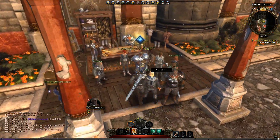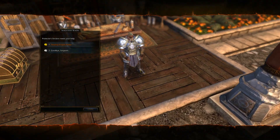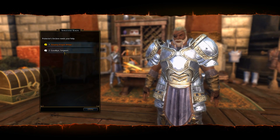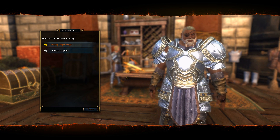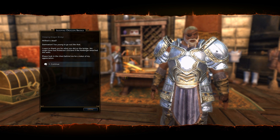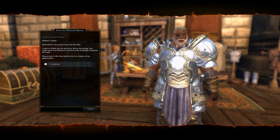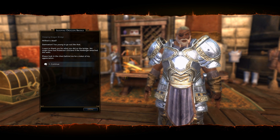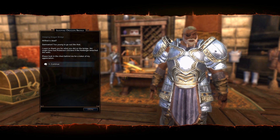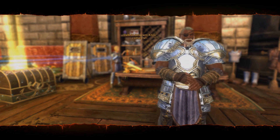Who do I need to talk to? This guy with the blue thing — Sergeant Knox, let's talk to him. Protector's Enclave needs your help. Yeah, goodbye sergeant, let's do that. Wilfred is dead — damn, too young to go out like that. I want to thank you for what you did on the bridge; we might have lost Protector's Enclave if the Harbinger breached the walls. Please look at the chest behind me for a token of my appreciation. Oh, thank you very much. Goodbye Sergeant.